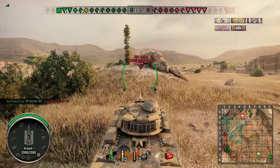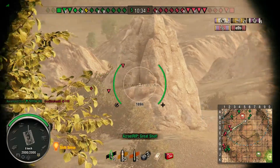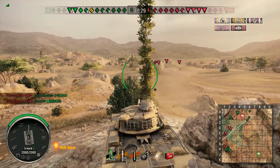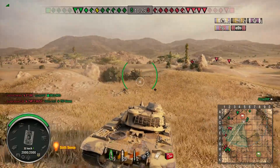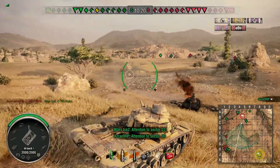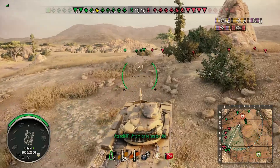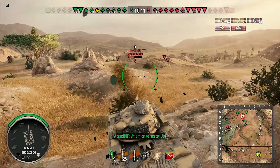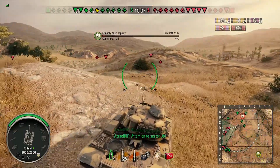Even though we've won the right side of the map, getting into the cap circle was not the greatest idea at the moment. On this map the cap circles have basically zero cover — all they have to do is poke out and hit whatever's in there. It's a quick way to get yourself killed and just not a very good idea to begin with. At the moment things seem to be going pretty well for us — it looks like we're surrounding the enemy and should be able to mop these guys up pretty quickly.